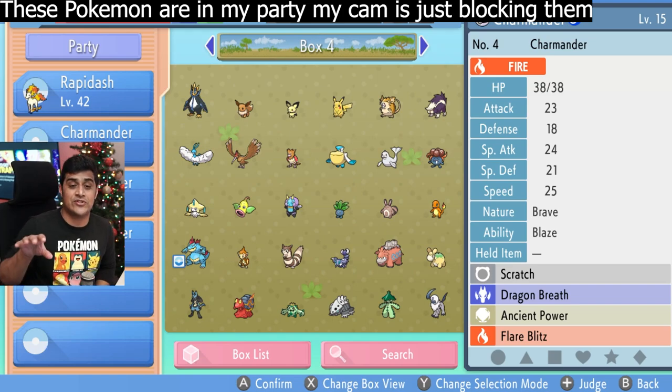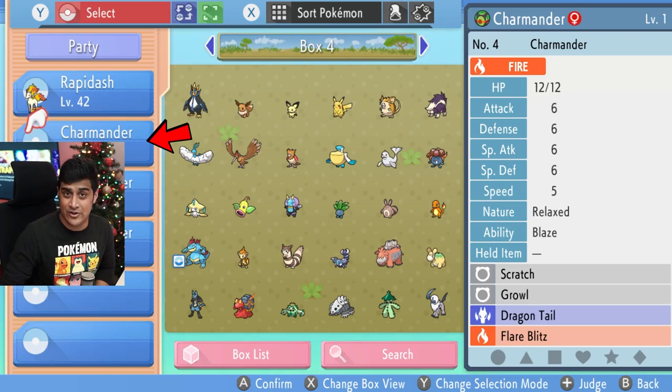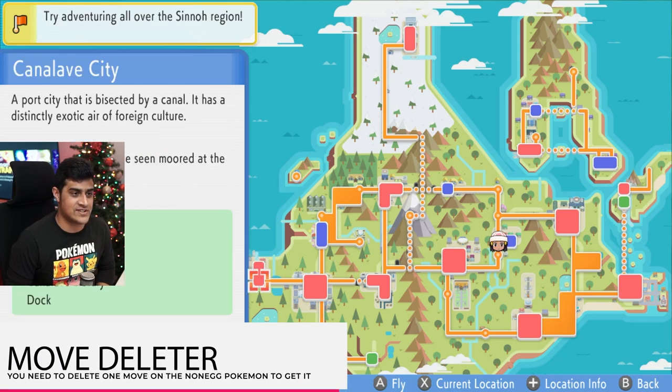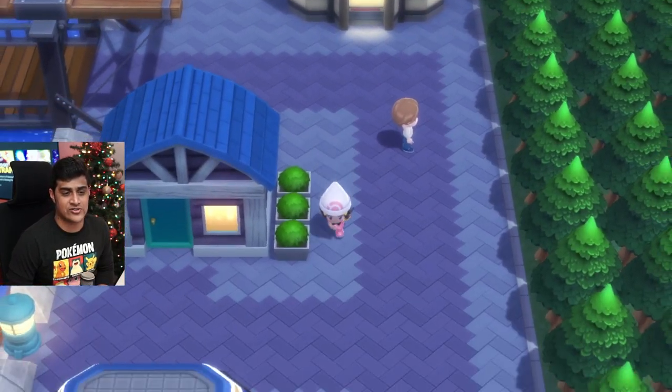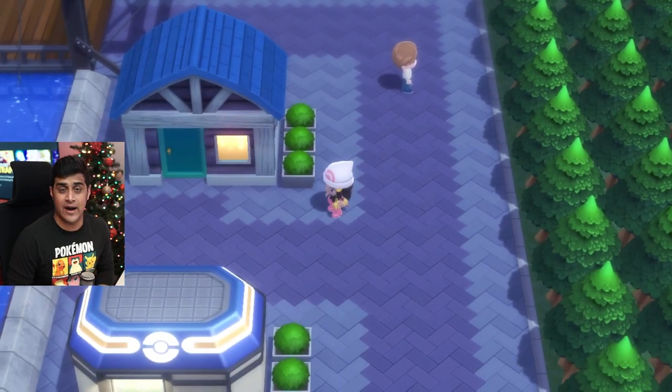My goal is to transfer Ancient Power to other Charmanders that I have. For this video, I also have a male Charmander and a female Charmander without the Ancient Power egg move. So in order to make this work, you want to open up your map and fly over to Canalave City. Once you're in Canalave City, go to the house right over here.